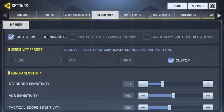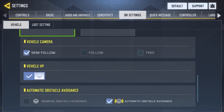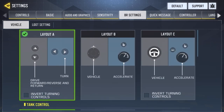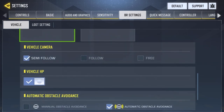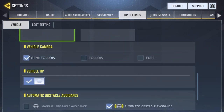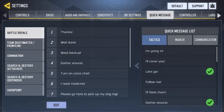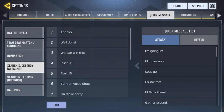You don't really need to change too much. In Battle Royale settings you can show stuff in your vehicle — Layout A, B, or C. I prefer Layout A. You can enable vehicle HP, which I recommend, and automatic obstacle avoidance, which I also recommend. Quick messages let you message teammates quickly across Battle Royale, Team Deathmatch, Domination, and other modes.